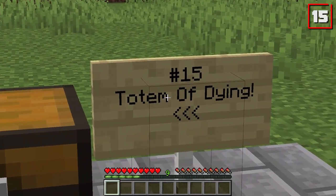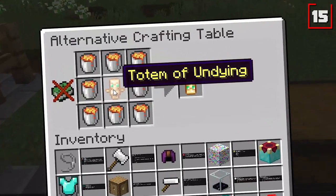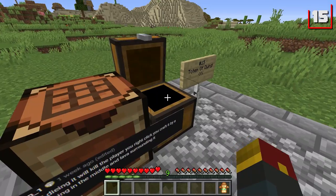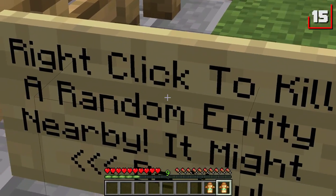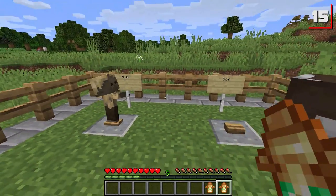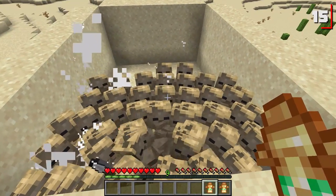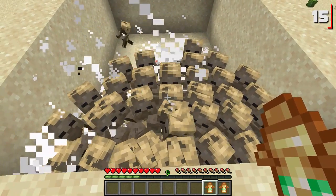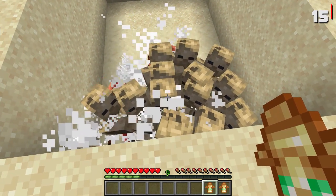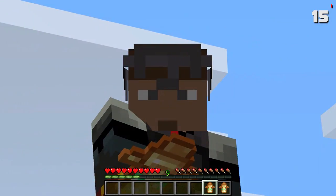The final item is the Totem of Dying — instead of the totem of undying — suggested by Witherstorm underscore one. You need one totem of undying and eight lava buckets. It's kind of flipped on its head. You right-click it to kill a random entity nearby, including potentially yourself. We got a cow here, we got a husk here — let's see who bites the dust. You can just hold it down and kill so many mobs right now! You could use this to clean house, but you do risk yourself dying at a moment's notice. We're doing really well — it didn't get me!